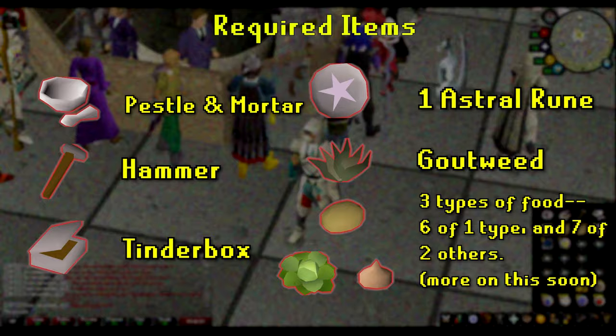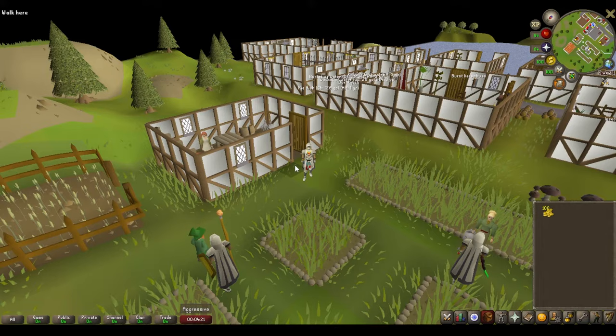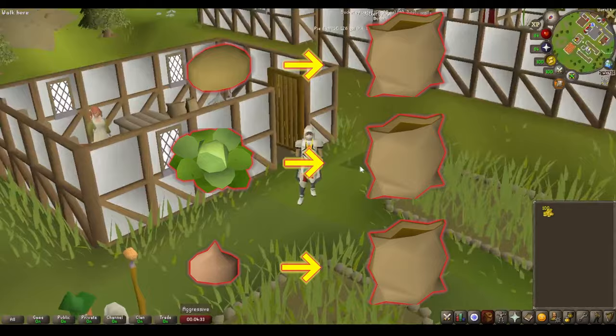As this guide is Iron Man friendly, we will cover a quick path to gather all of the required items. Near the beginning of the quest, you'll need to heal Cirrusus by giving him three different foods sequentially. The best way to prep for this is to gather sacks of vegetables — specifically a sack of cabbages, onions, and potatoes. This will only require three inventory spaces versus 20.